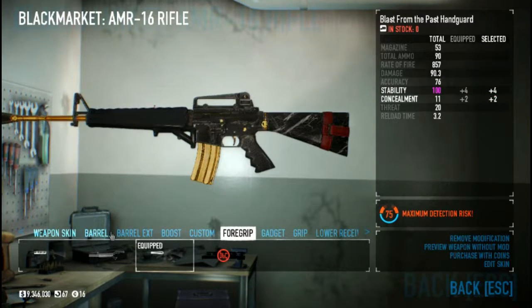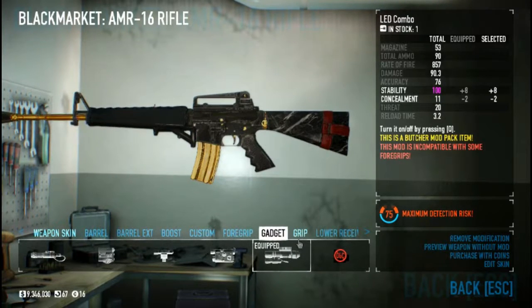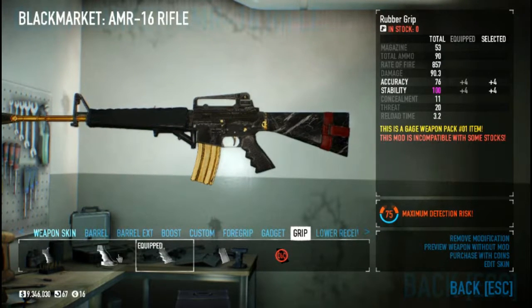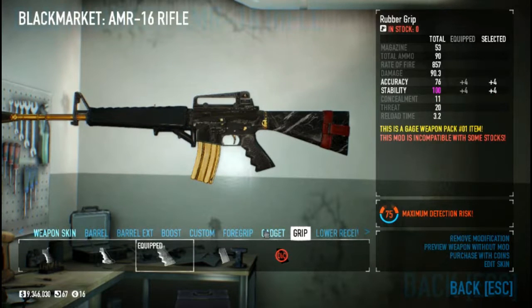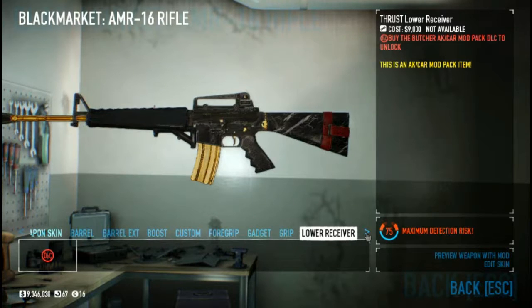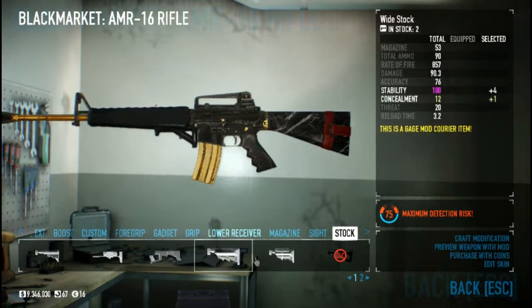Blast from the Past handguard - you can add this one. For the gadget, there's an LED combo. A rubber grip from the Gauge Weapon Pack One, but you can also add a pro grip. You can add a pro grip or a rubber grip. You can add in the lower receiver, and if you have the AKN Car Mod Pack, a mil-spec mag and a sight of choice.